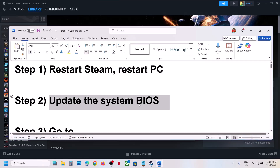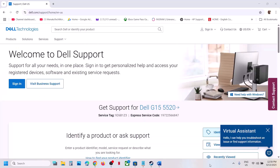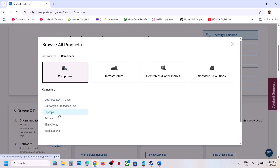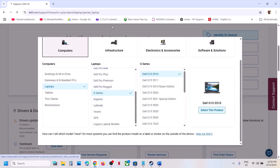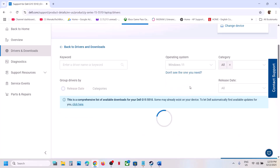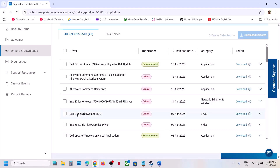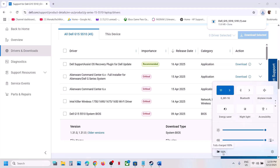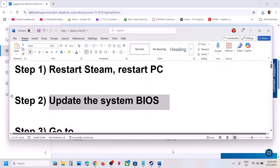Whichever brand you have — if you have a Dell computer, go to the Dell website; if you have a Lenovo computer, go to the Lenovo website. Select your model number, go to Drivers and Downloads, and find the latest BIOS. Download and run the file to install. For laptops, make sure the battery is above 10% and the AC adapter is connected. During the BIOS update your system will restart — do not unplug the power cable. After the update, log into the computer and launch the game.